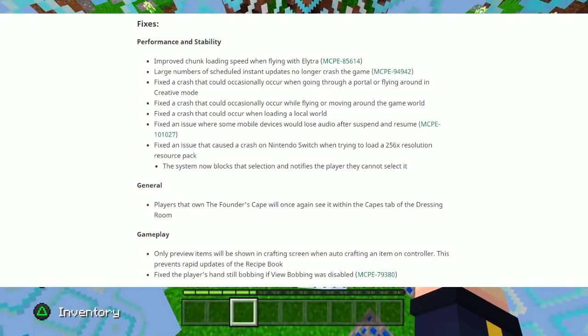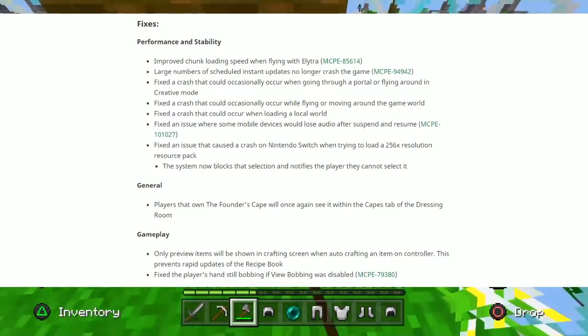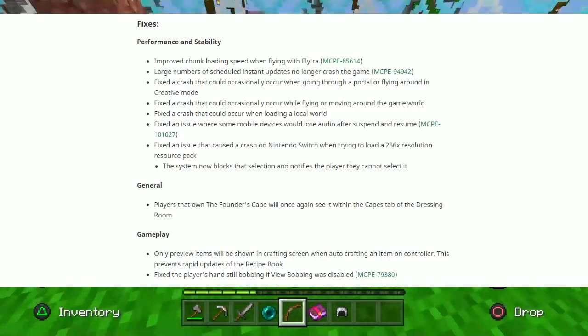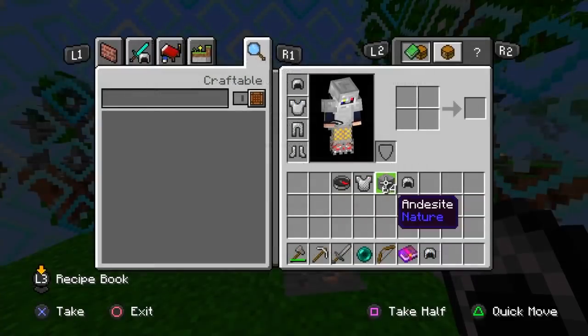For general fixes: players that own the Founders Cape will once again see it within the Capes tab of the dressing room. For gameplay fixes: only preview items will be shown in the crafting screen when auto-crafting an item on controller, which prevents rapid updates of the recipe book. Also fixed the player's hand still bobbing if view bobbing was disabled.